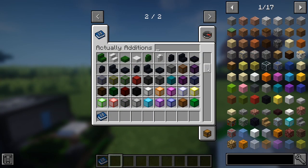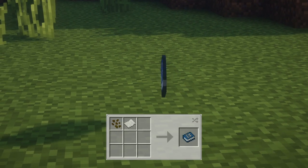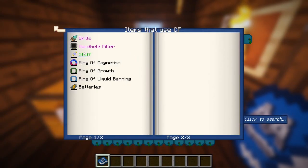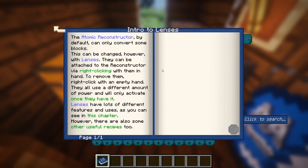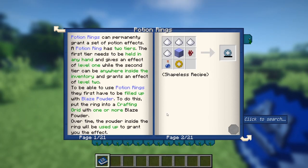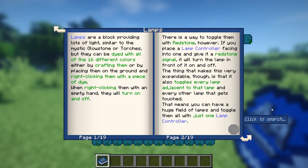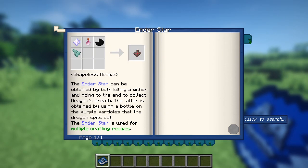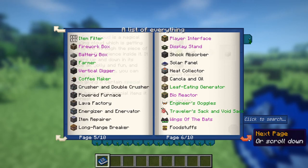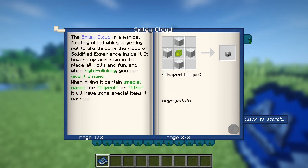If you are not sure where to begin with the mod then it's probably best to read the in-game manual. It contains everything you need to know including but not limited to relays, lenses, machines, automation, leaf blowers, rings, all-in-one tools, lamps, crystal clutters and much more. So much they'll only cover a fraction of what this mod has to offer. The manual features documentation on everything the mod has and will teach you about what the feature is, what they do and how to craft it.